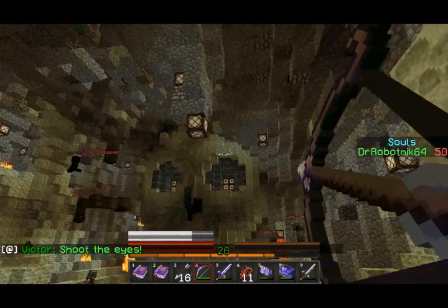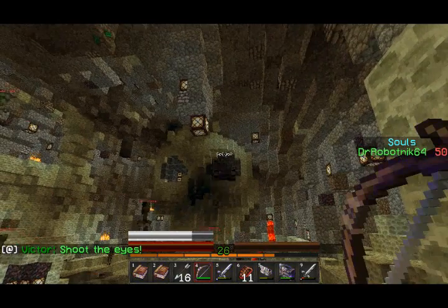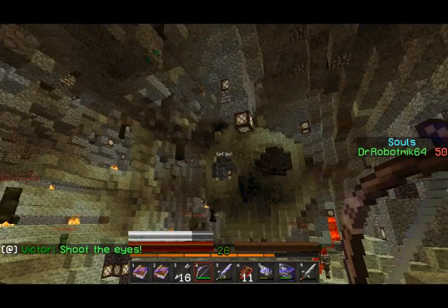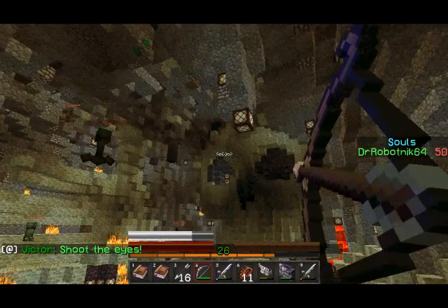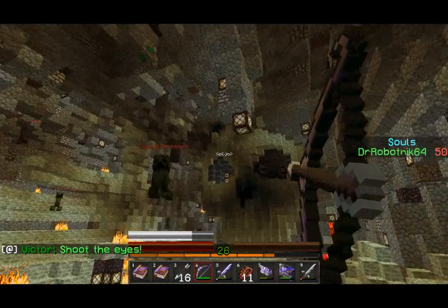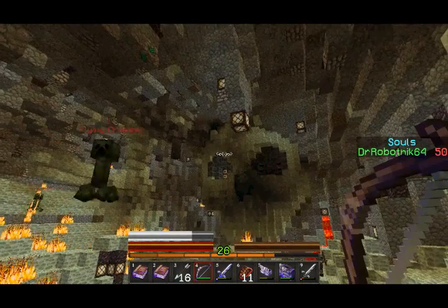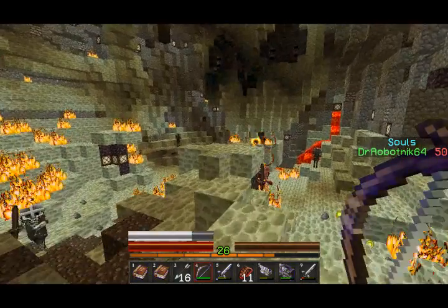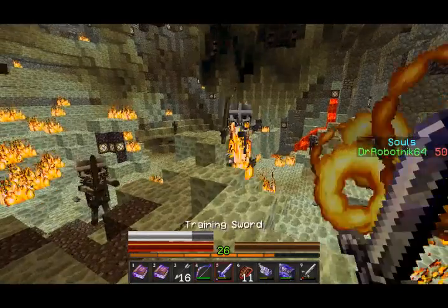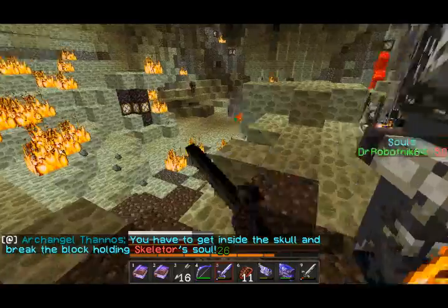Got to shoot the eyes again. Oh, I can get the shot from all the way over here. Wow, I am a pro shot. Okay, I see that arrow over there — it hit that button. Did it. They're coming. You have to get inside the skull and break the block holding Skeletor's soul.